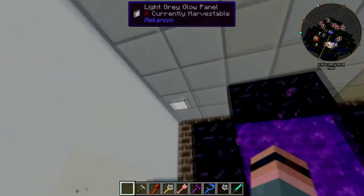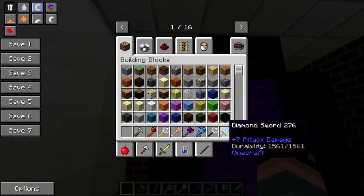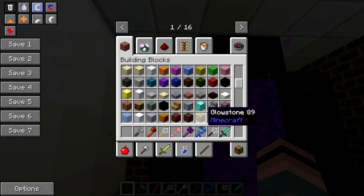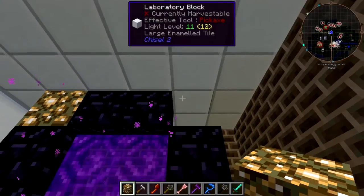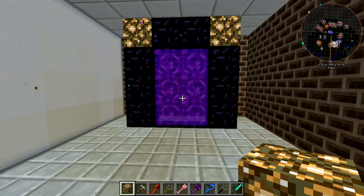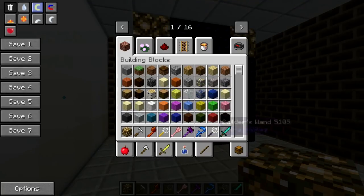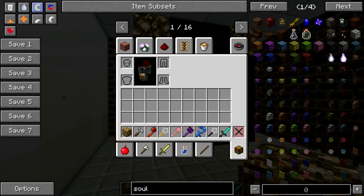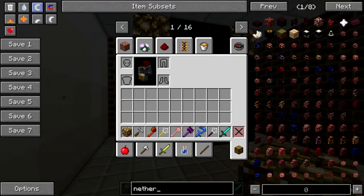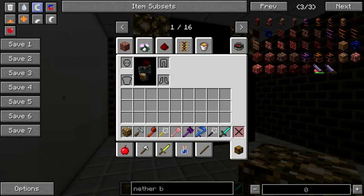Let's see - where does glowstone live? Right there, good. Does that have the same lighting power? It does, okay. Let's make this side pretty first, because why not. Let's see nether brick - let's see what options Chisel has.